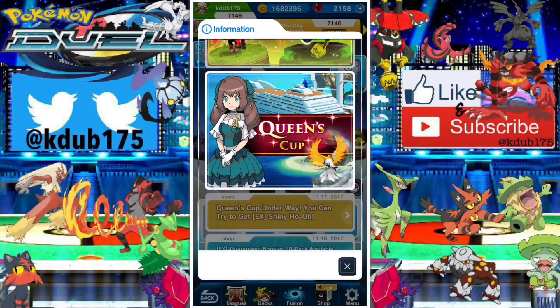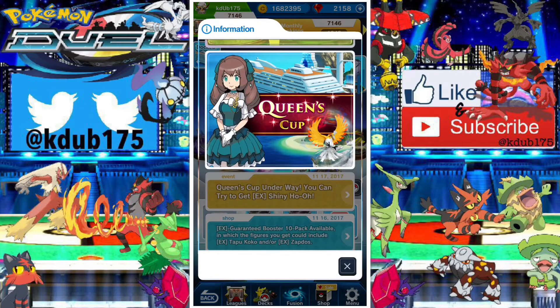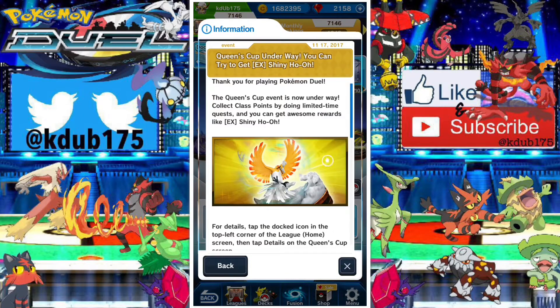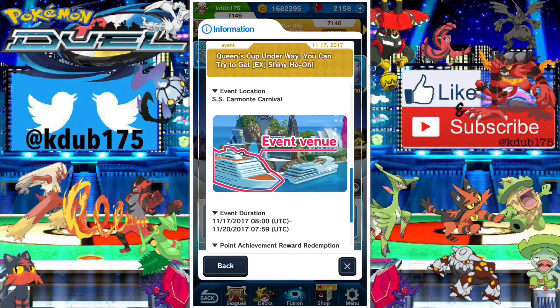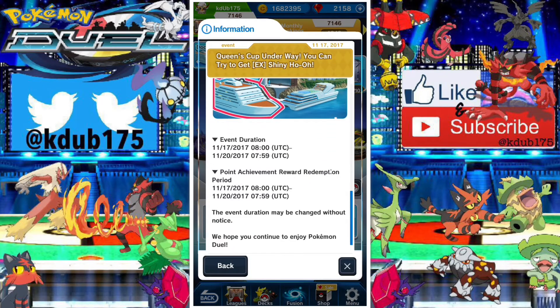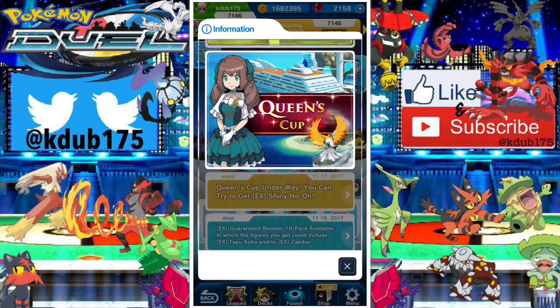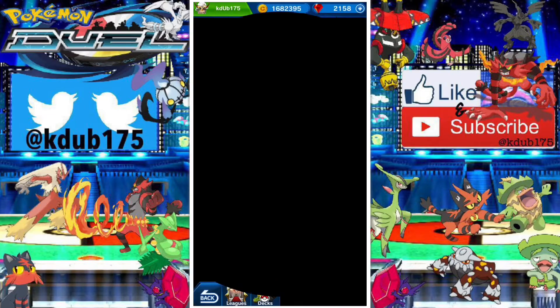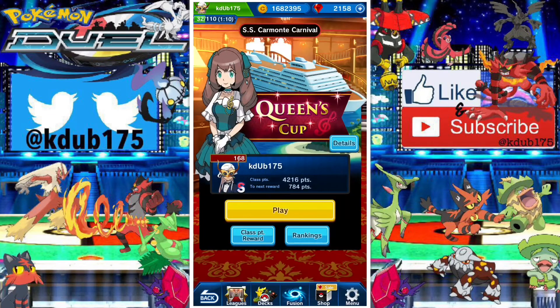We have a brand new event — the Queen's Cup. It's something new and different than we've ever seen before, at least for the worldwide release. It's against bots and AIs. We have shiny Ho-Oh, which is really cool. Shiny hunters, your prayers have been answered — we have shiny Pokemon in the game! I've already been playing this quite a bit. We're at 168th with 4,216 points and it's been pretty fun.